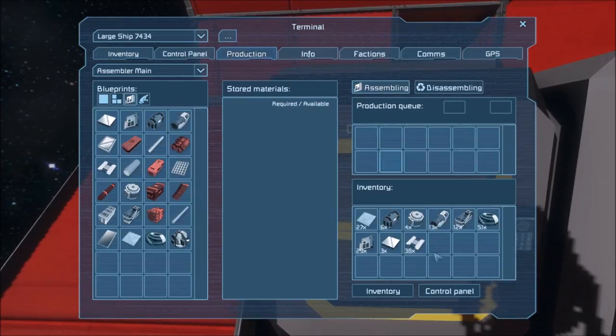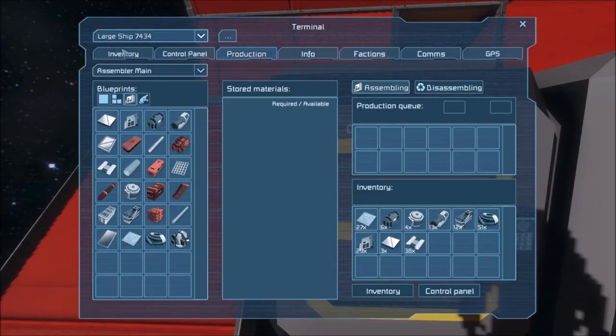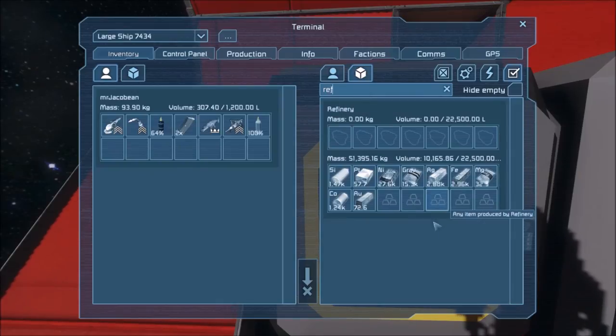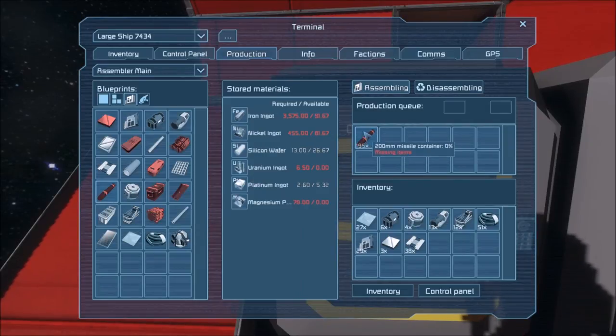Production — we've got stuff here. Missiles. Sweet. Uses uranium and magnesium. Going to the refinery — I've got some cobalt now, we've basically done all the heavy armor. I've got 32 magnesium. We don't have that much magnesium, so we're going to have to spend it all on missiles.